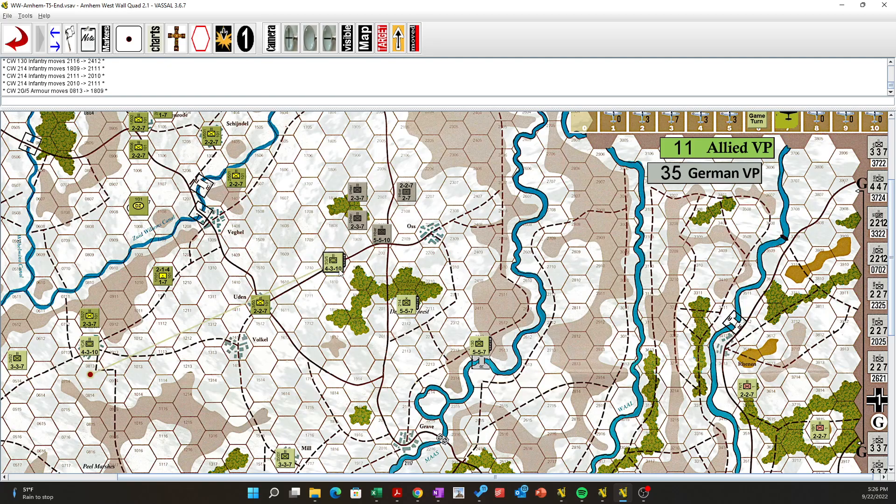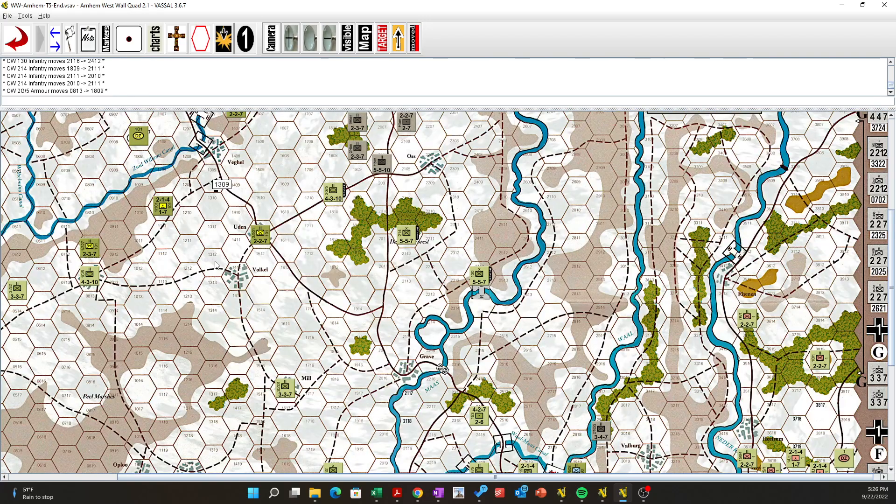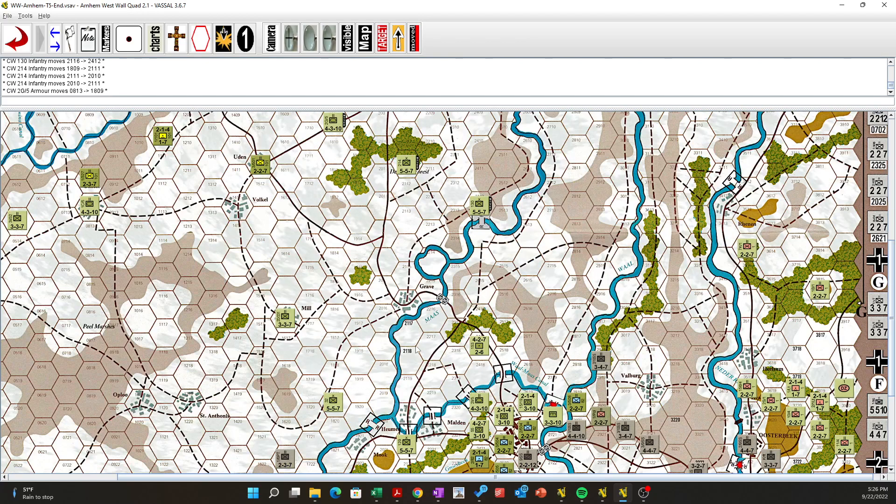So this guy can get right up on top of him. That is the 30 Corps screen. I don't have any artillery — well, this guy.